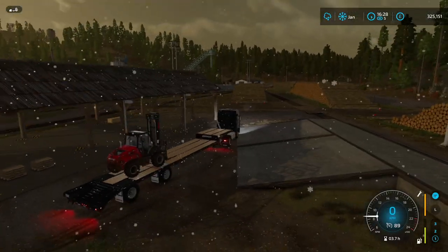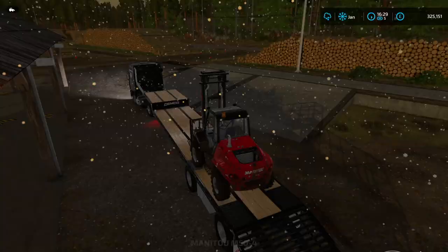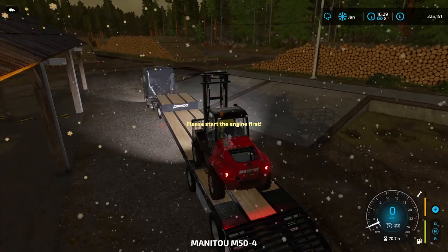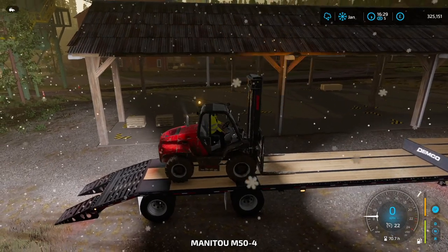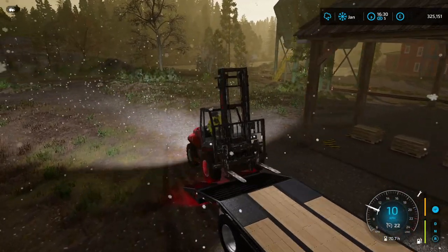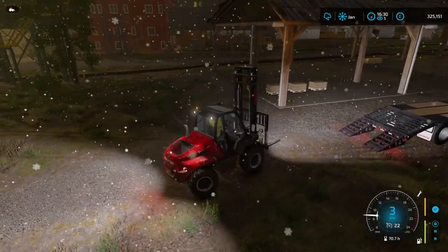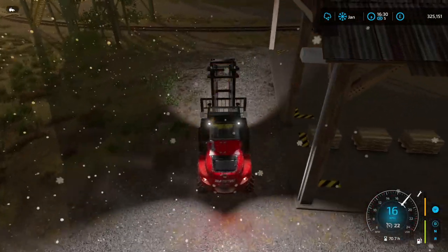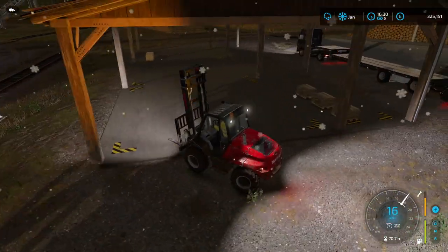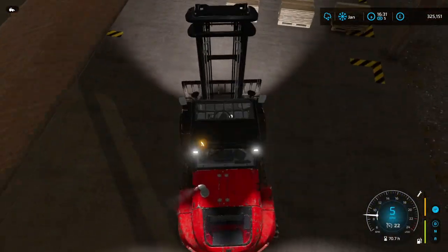The snow is definitely coming down now — let's get some lights on. We can move this back to a normal size of fork; the bigger size is more for the containers. So the things we need to collect: we have planks here. We have only three of them, but we need nine at the boatyard, so I will bring all three down.